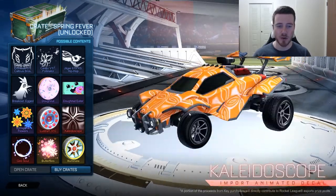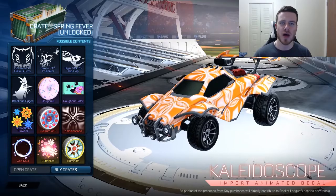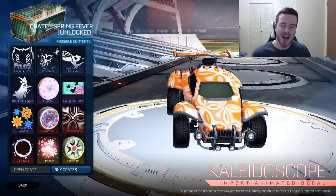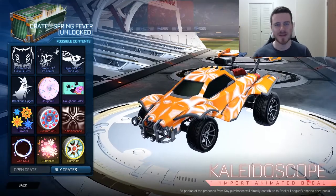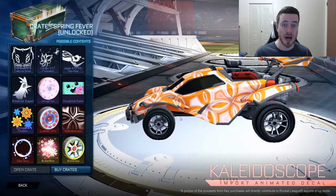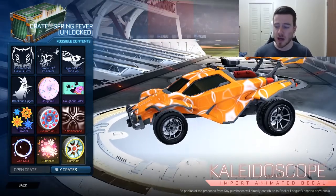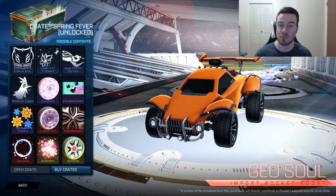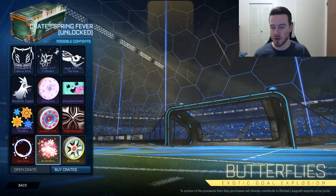We have Kaleidoscope — this is dope. For people who don't have a mystery decal but need something new and fresh, you can get Kaleidoscope. It's something great, something you can rock, and I think a lot of people are gonna enjoy it. I'm personally gonna get it and rock it. We have Geosoul — bunch of rocks. Now if it floats your boat.